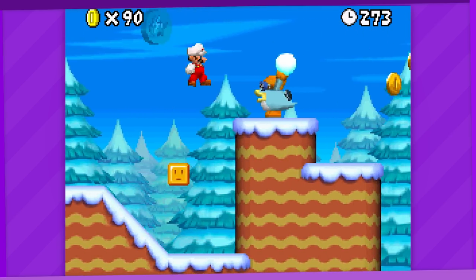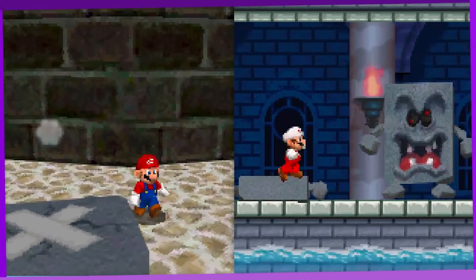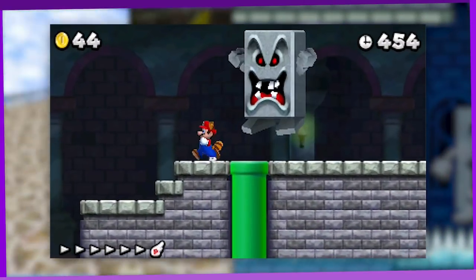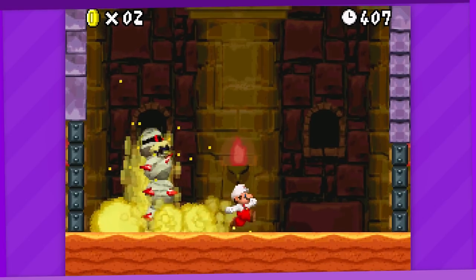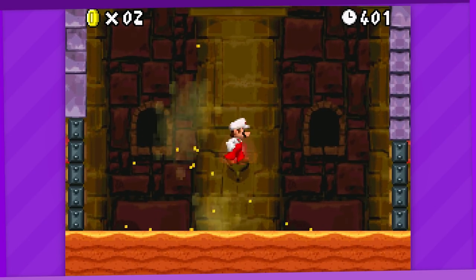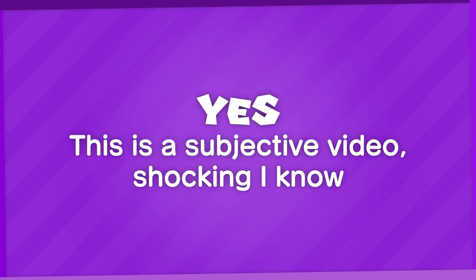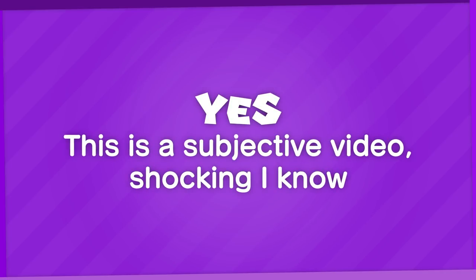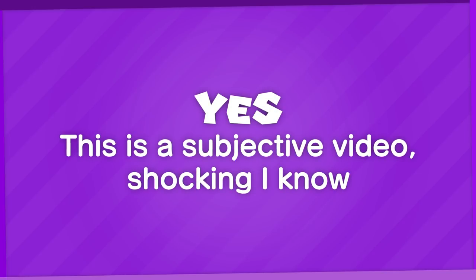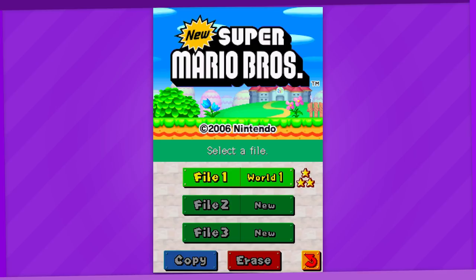I'm also specifying the two-level limit because as it turns out, quite a few mechanics only appear in two levels and nothing more. And third, it must not have appeared in any previous or following 2D Mario platformers, or at least has to be mechanically different from any similar objects. Anything that's brought in from something else like Mario 64 DS is fair game as long as it does not reappear in future 2D platformers. I will also not be covering the bosses, nor anything specific to the multiplayer modes. I'm simply ranking these subjectively based on the mix of concept, level design, and memorability. Then let's begin starting from World 1.